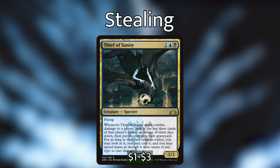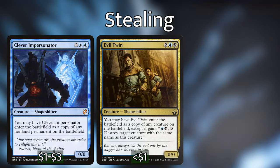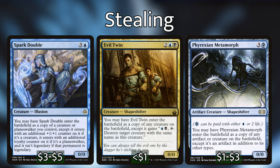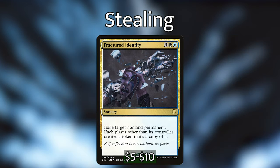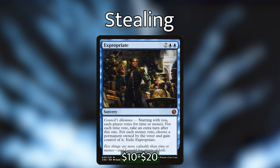We have a couple of copy abilities — not stealing but copying: Clever Impersonator, Evil Twin, Phyrexian Metamorph, and Spark Double (which can only copy your own creatures and planeswalkers but is still effective). Fractured Identity is three white blue: exile target non-land permanent, and each player other than its controller creates a token copy of it. And of course Expropriate — seven blue blue sorcery with council's dilemma: each time vote takes an extra turn, each money vote lets you gain control of a permanent owned by that voter.